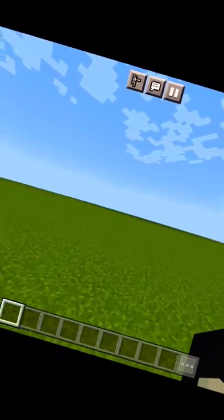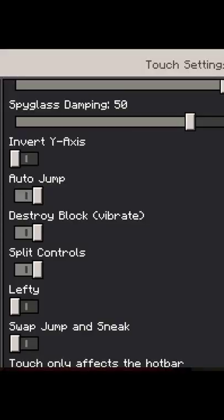Step 1: Sabse pehle to aapko ek flat world create kar lena hai. Step 2: Then aapko split control ko disable karna hai.